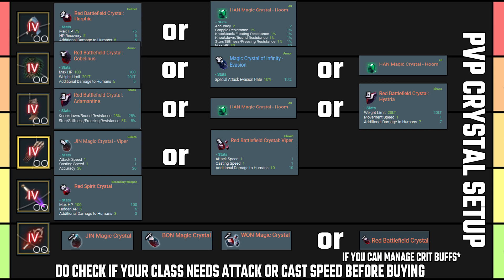Depending on how many Hand Hooms you use, this build will still be quite squishy, but human damage will make up for it. Keep in mind that hidden AP and plus human damage are very similar in terms of damage potential — just something to consider when fleshing out your build around your budget.